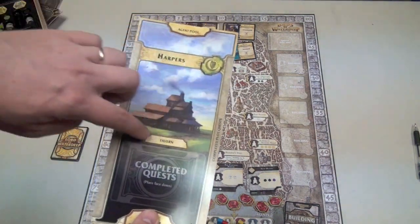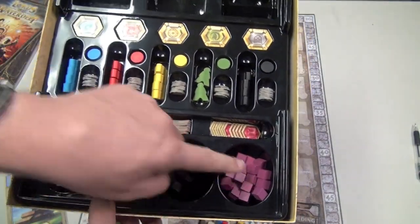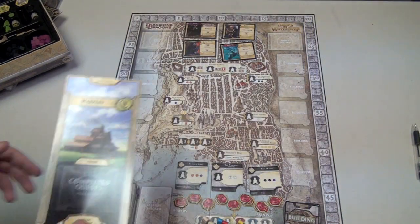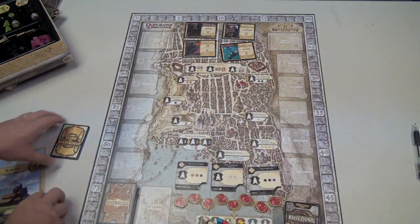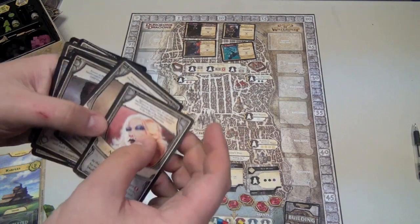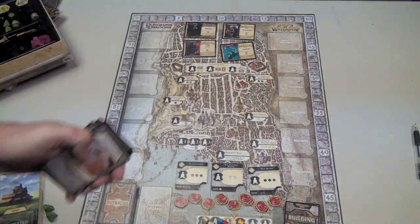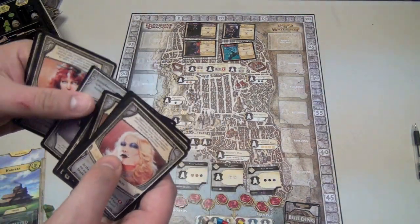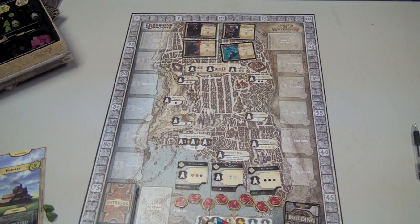You have a tavern where you're going to put people that you're hiring over the course of the game — wizards, rogues, clerics, and fighters, which is what these four cubes stand for. As you get them, you put them in your tavern, and then there's a spot for completed quests. At the beginning of the game, each player gets a Lord of Waterdeep. These special characters will, at the end of the game, give you four points for each of specific quests that you solve, so they kind of give you a focus on what to do.